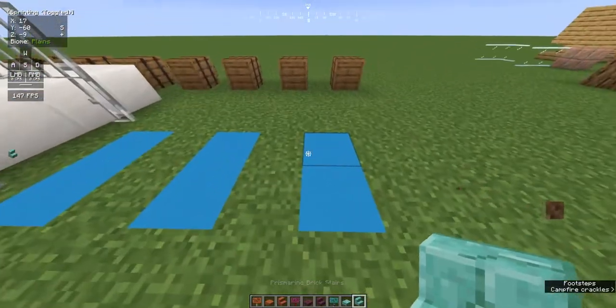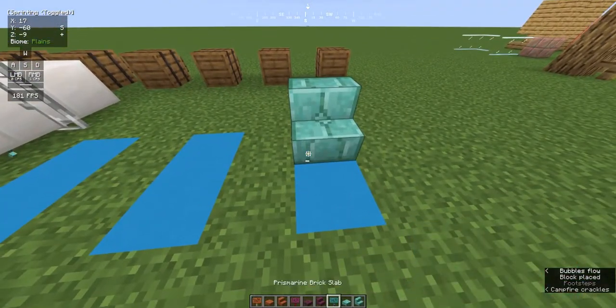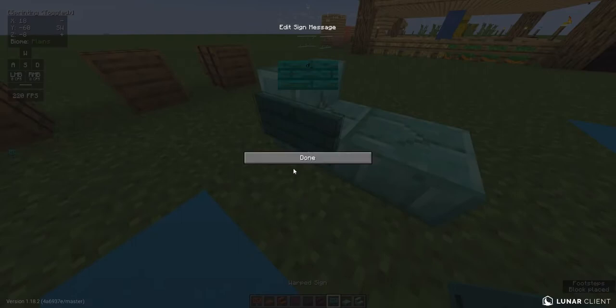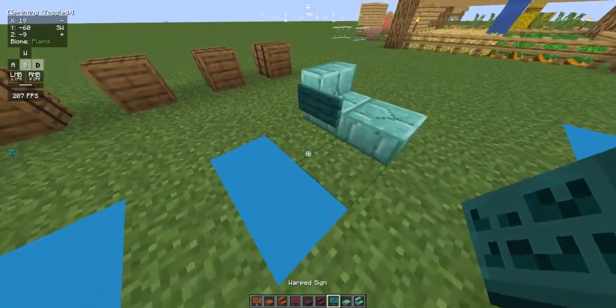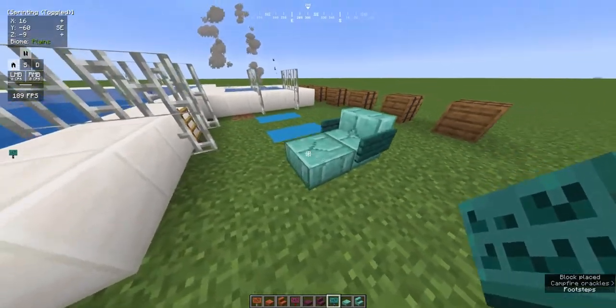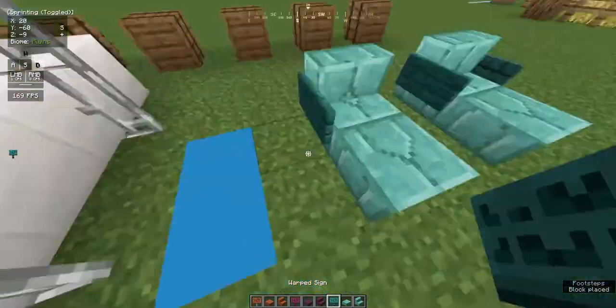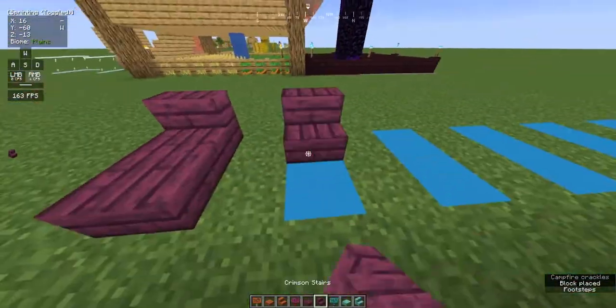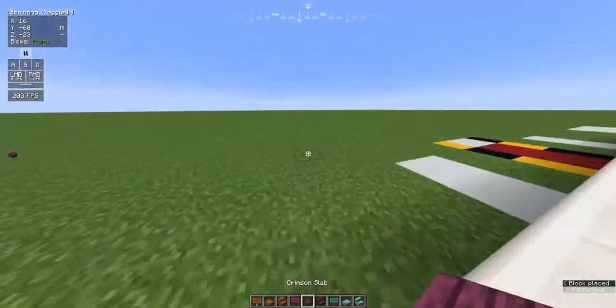I've got three different variants for three different colors: there's the greenish-bluish one, the red one, and the orange one. If you want to substitute the wood in the red one with the red mangrove wood that's coming in the next update in a couple of days, sure, do that — it's your build. But right now I'm playing on 1.18, so I just use the crimson wood from the nether.